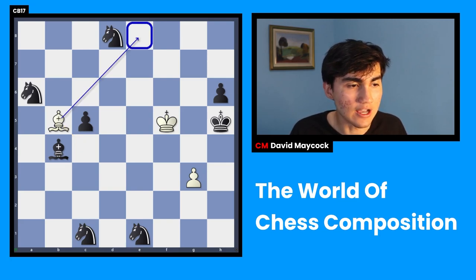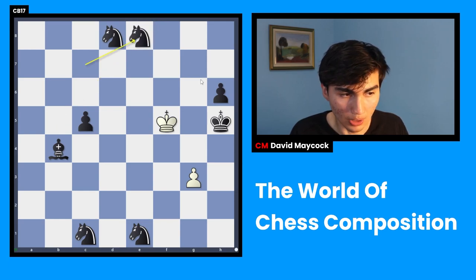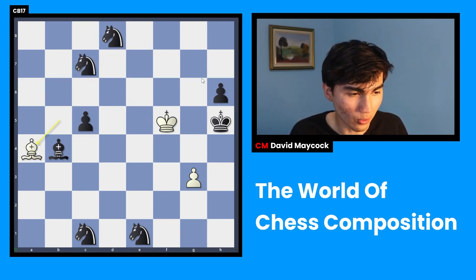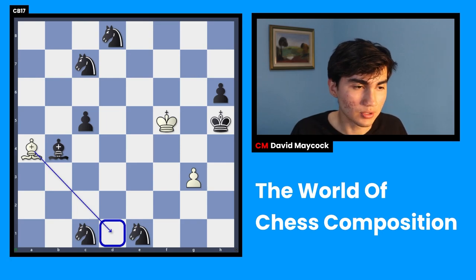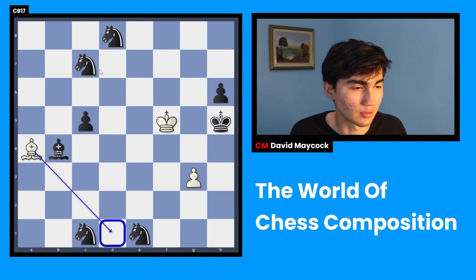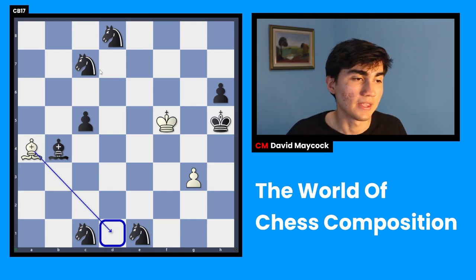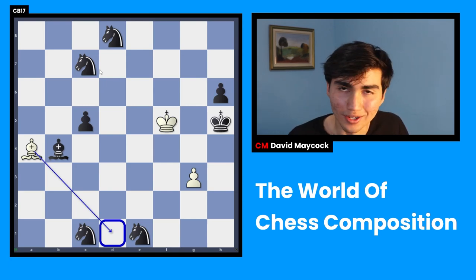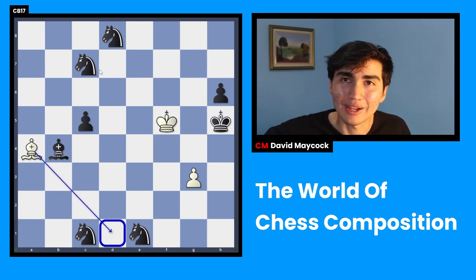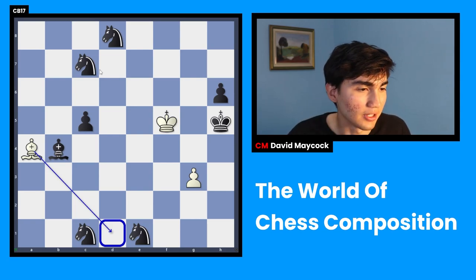Bishop b5. Bishop e8 is now a very big threat, so black has to stop it with knight c7. If you play bishop e8 you just blunder everything and lose. So you have to play bishop a4. And now bishop d1 is coming. David, you have so many knights as black — can't you give a check? No, you can't. It's amazing, it's ridiculous, it's absurd. I wish this had happened in my game — I would retire from chess. If this was a tournament game and I needed to win to win a thousand pounds... it's my dream. But it's a composition, and that's why I like chess compositions — they're just dreams.